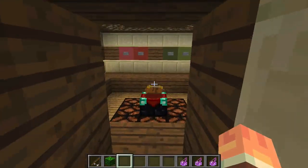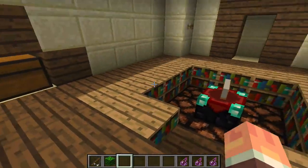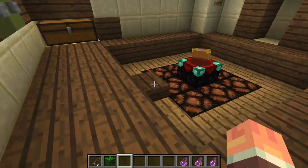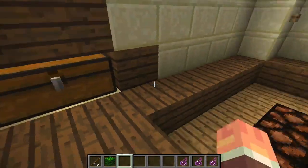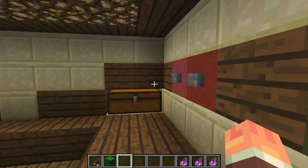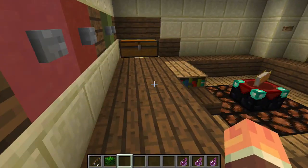Over here I have my enchanting room. The dark green will lift up all of the bookcases, and the dark red will lower all of them. The light green will only raise one at a time, so I can get any level I want, and the light red will lower them — it's more like pink, but you know, whatever.